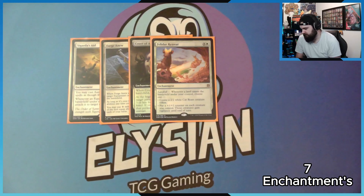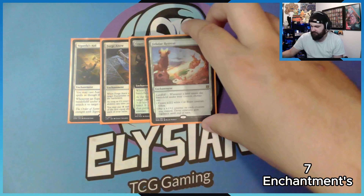Retreat to Emeria: landfall — choose one, create a 2/2 white cat beast token, or put a plus one plus one counter on each creature you control and they gain vigilance until end of turn. Most of the time I'll put counters on each creature — so now my 2/2s are 3/3s with vigilance. I don't have to worry about them being tapped, I just attack.